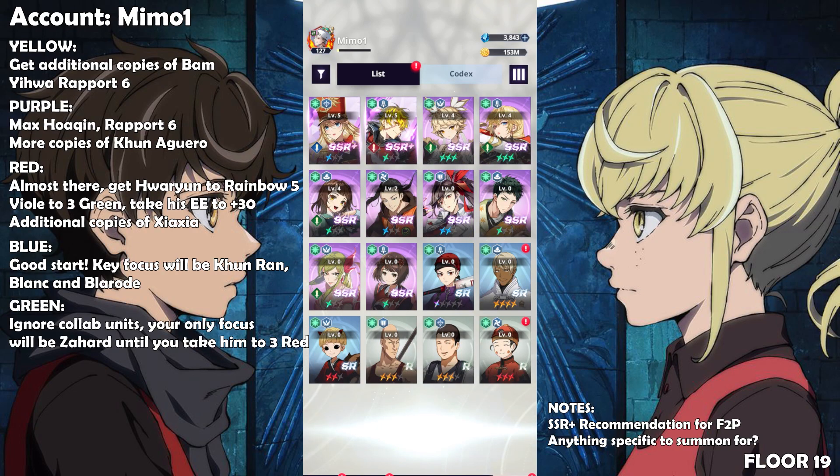For the green element: you don't have a lot of investment in any unit and that's totally fine. Your best unit to focus on will be Zahard — you already have his Exusia acumen to plus 30 and you'll need to take him to 3 red slowly. After one copy, your next focus will be Zahard for sure. Everyone else you don't need to invest in — ignore the collab units. You'll build Childendorsi later on, and I'd recommend the SR unit in the bottom left corner over Lozelle.